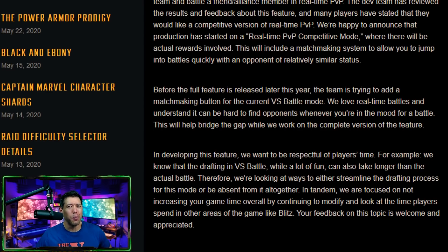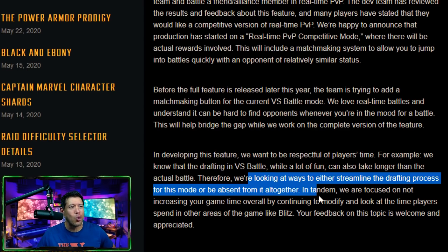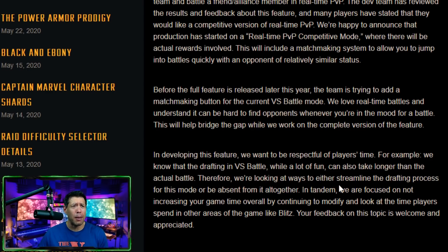Before the feature is released later this year, the team is trying to add a matchmaking button for the current versus mode. One big issue is finding opponents and the drafting process. Drafting is a lot of fun but takes longer than the actual battle, and a lot of the match outcome is determined by drafting. They're looking at ways to streamline the drafting process or make it absent altogether. I like that they're at least addressing the time issues with this game mode.